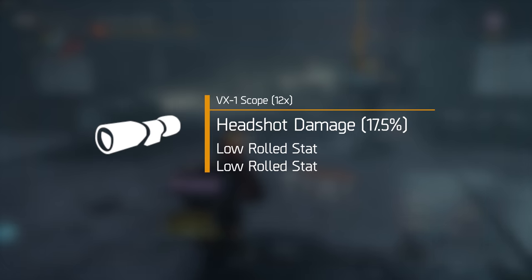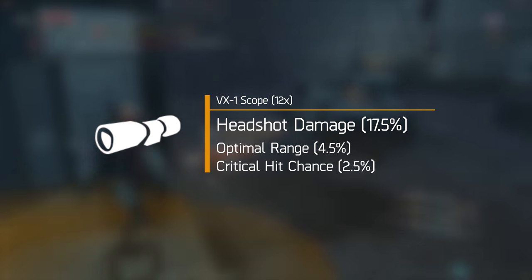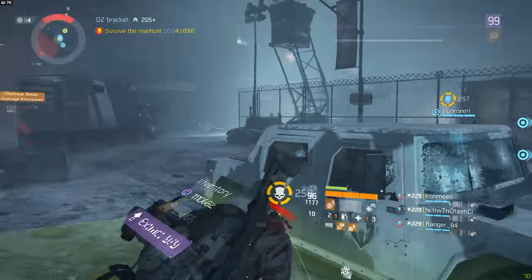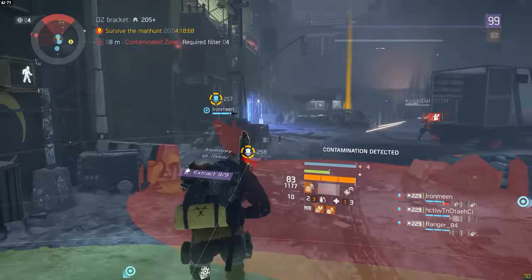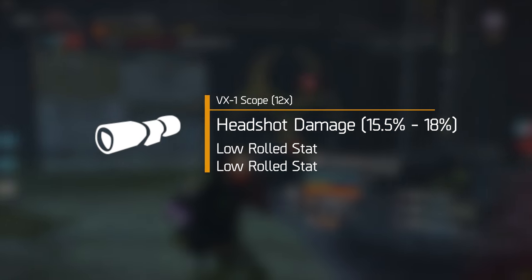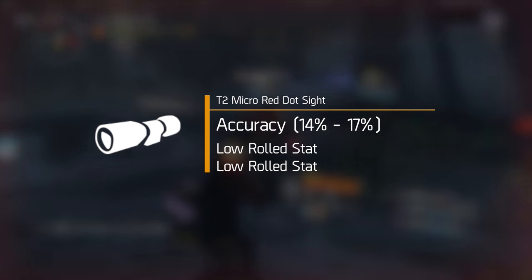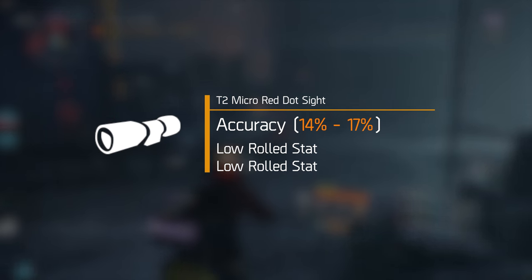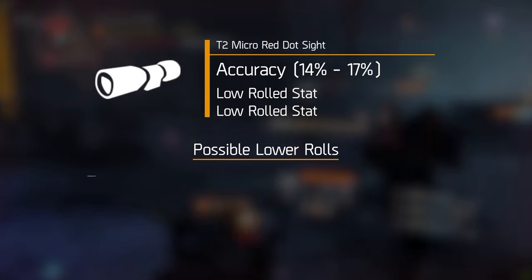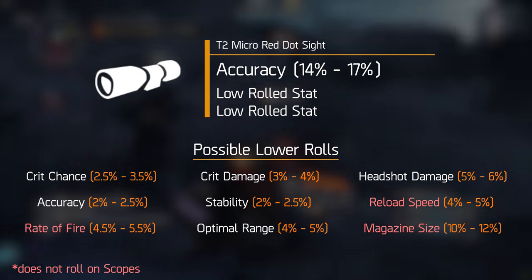Out of the three stat rolls a mod has, one will always be a higher roll statistic and the two remaining ones will always be lower rolled. For example, a scope can have 17.5% headshot damage, 5.5% optimal range, and 2.5% critical hit chance — in this case, headshot damage is the higher rolled stat. You can predict what kind of high roll you'll get on any given mod because it never changes per item. Improved iron sights always has stability as its high roll; a VX1 scope always has headshot damage; a T2 micro red dot always has accuracy. These high rolls fall within a certain range, and the lower rolls are completely random but also fall within a much lower range.